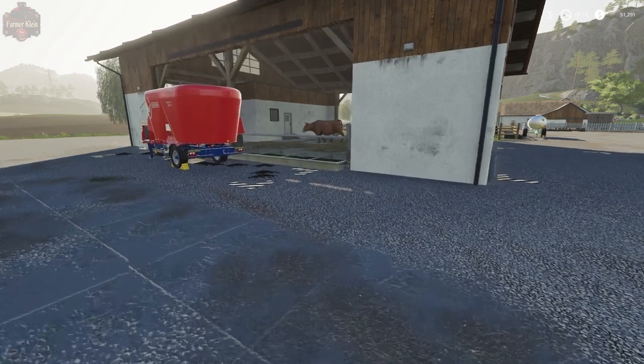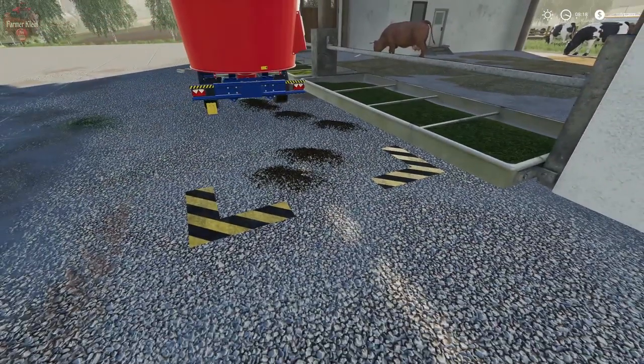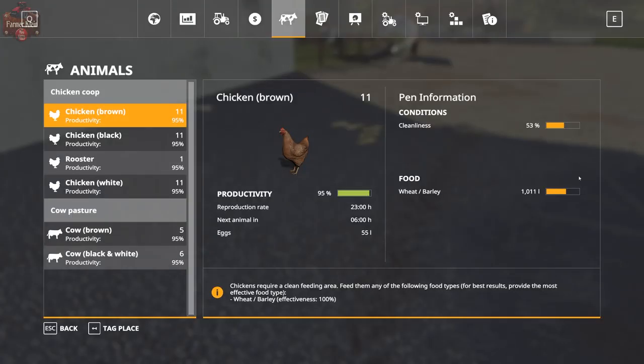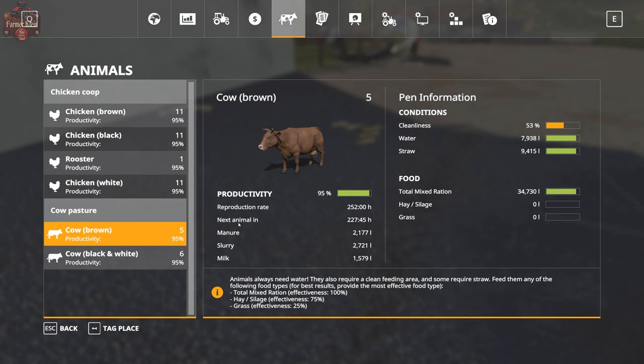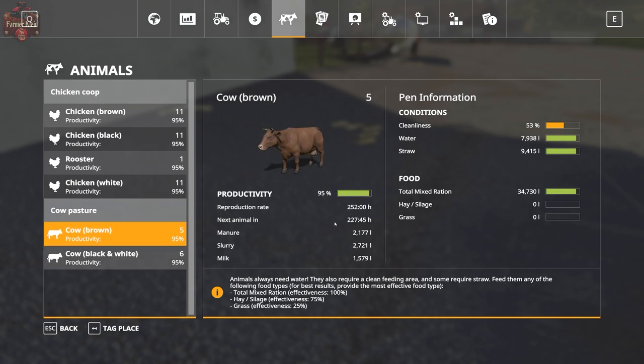An entire day has gone by — I've fast-forwarded and we can see some dirt accumulating here from our cows. I also did a little landscape painting to pretty it up. Our five brown cows have a reproductive rate of 252 hours — that is a slow reproductive rate. Our six black and white cows are reproducing every 210 hours. We have 2,000 liters of manure, 2,700 liters of slurry, and 1,500 liters of milk. Total mixed rations is down a little bit, as are straw and water, but we've got plenty of food.